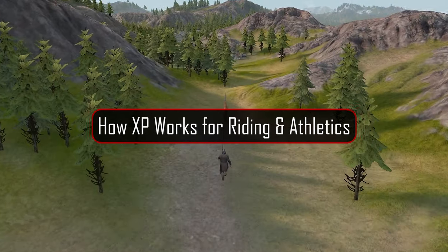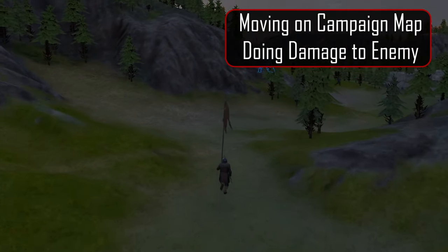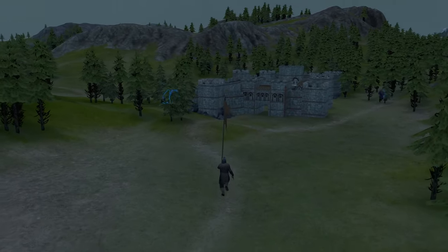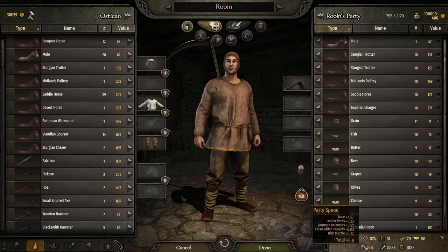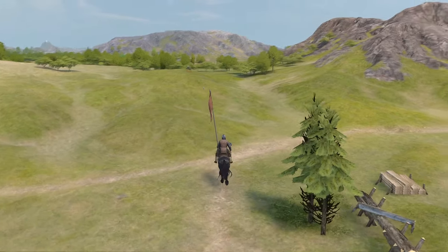First let's look at how you gain XP with riding and athletics. There are two ways: moving on the campaign map and doing damage of any kind to an enemy. When you move on the campaign map you gain XP based on how much distance you travel. The type of XP you gain depends on if you are mounted or on foot. If you're riding a horse you gain riding XP; if you don't have a horse you gain athletics XP.